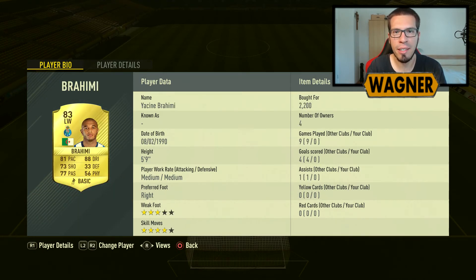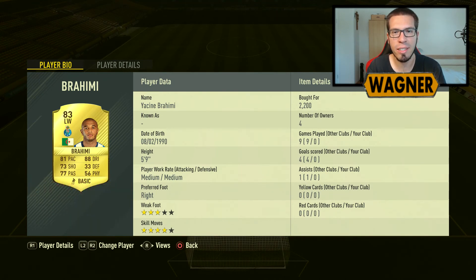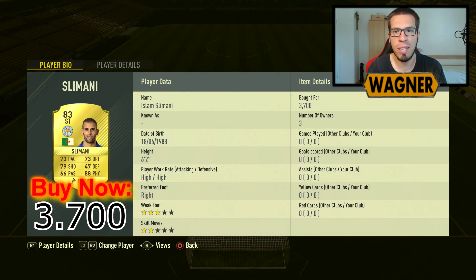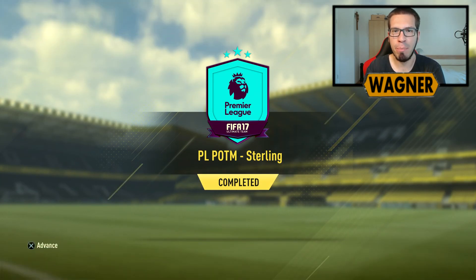Then we have our left midfielder, the 83 rated Yacine Brahimi from Porto, 3600 coins. And the last player in the squad, the 83 rated Islam Slimani from Leicester City, 3700 coins. And we have completed the Premier League player of the month Sterling SBC.